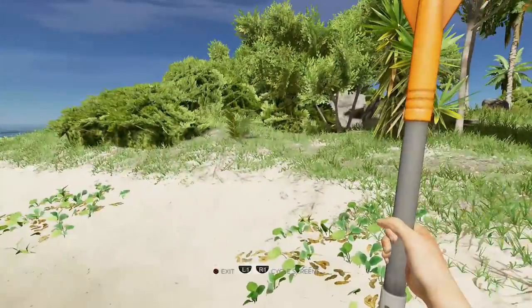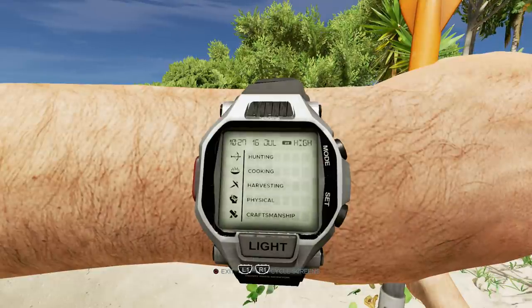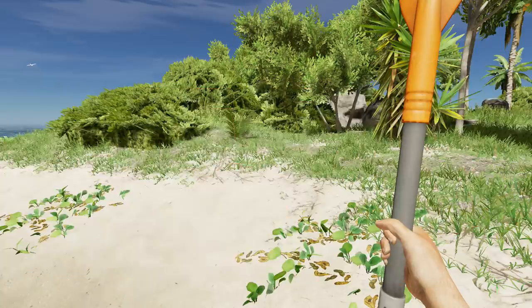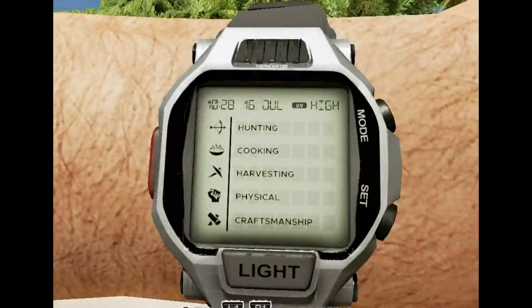Remember everything is tied to your skill levels. As you do more, you'll increase hunting, cooking, harvesting, physical, and craftsmanship. More hunting makes you kill animals faster and lose less ammo. Cooking decreases cooking time overall. Crafting means fewer hits to build things and unlocks higher-level recipes as you progress.